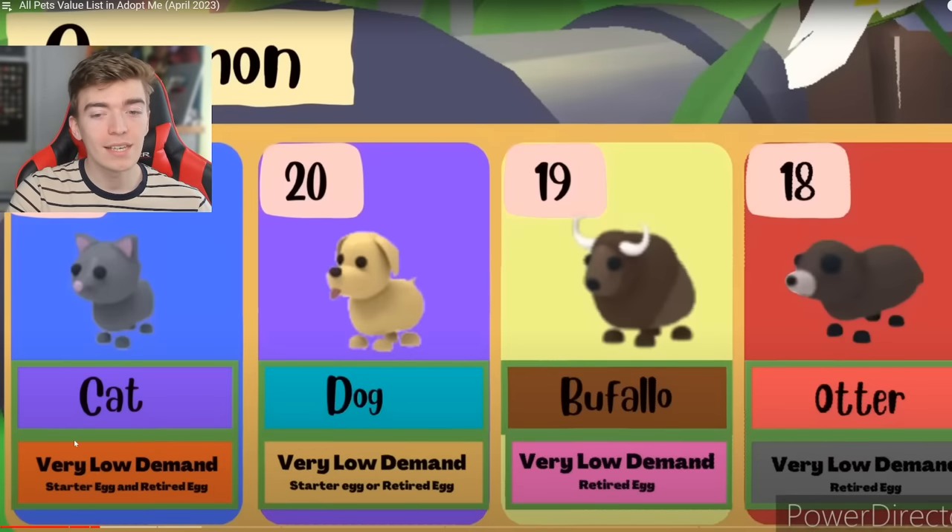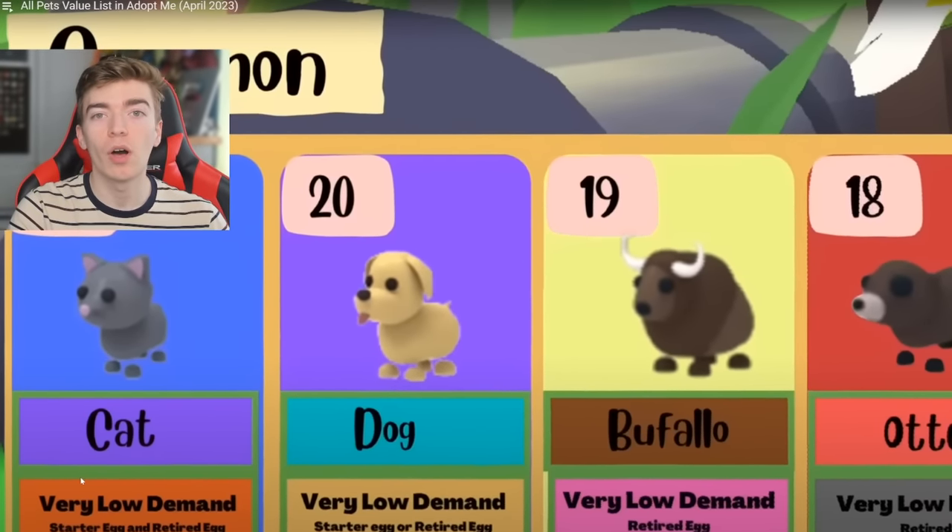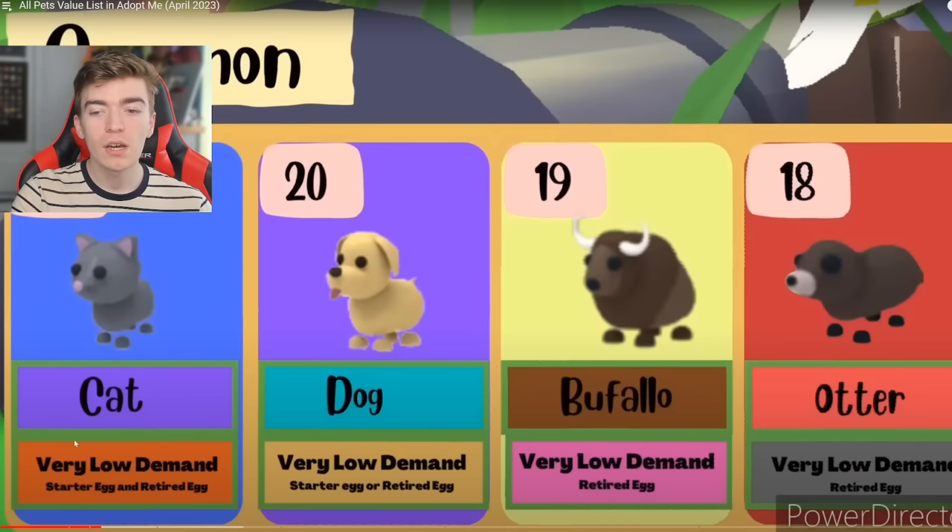The most common common is a cat, shortly followed by a dog, which I'm pretty sure everyone has a million of. So if you're ever trying to get rid of a pet, these are the most common pets in all of Adopt Me. Shortly followed by a buffalo, and then an otter, which I can see probably changing soon as those are both from the retired egg now.